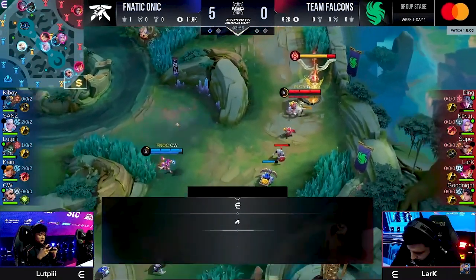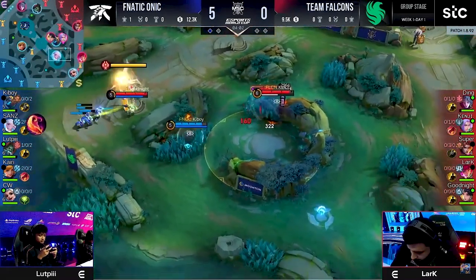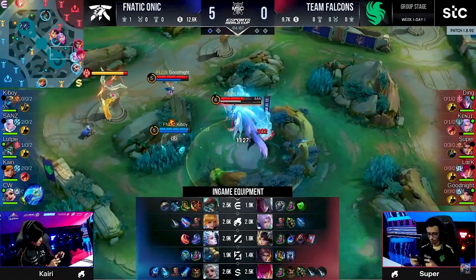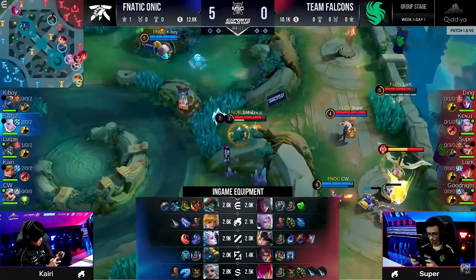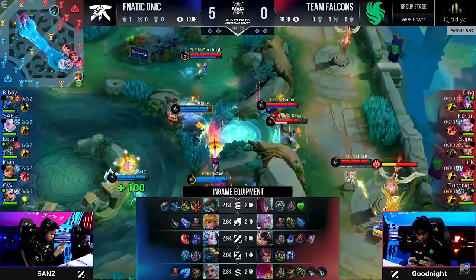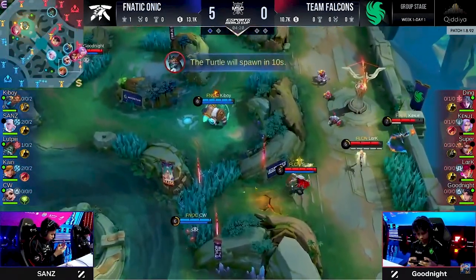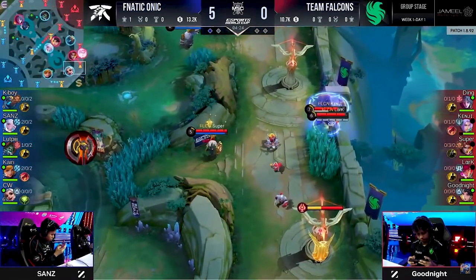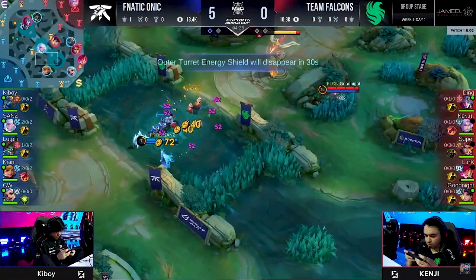This lead is growing — we're looking at almost 3,000 ahead for the Indonesian four-time champion squad, the defending MSC champions. Look at the items: Chewe rocking that Starium Scythe already, and Blade of Hephaestus on Kyrie. Resources are coming out of Team Falcons — Kenji, Super, and even Lark all using valuable resources. Fnatic honestly don't have to do too much; their presence alone is so lethal.